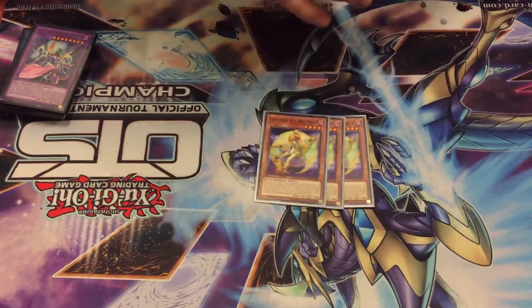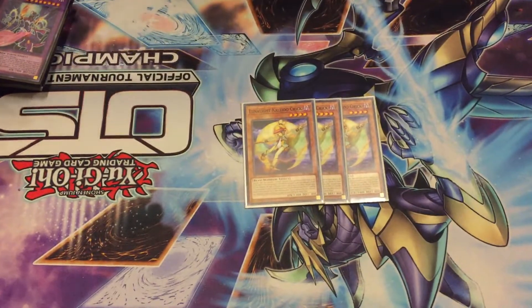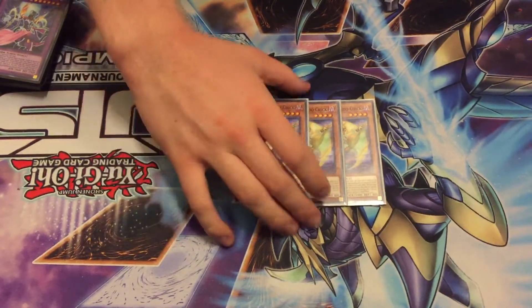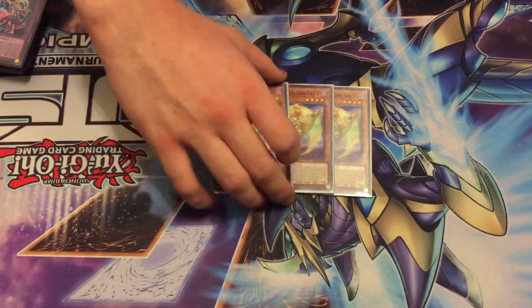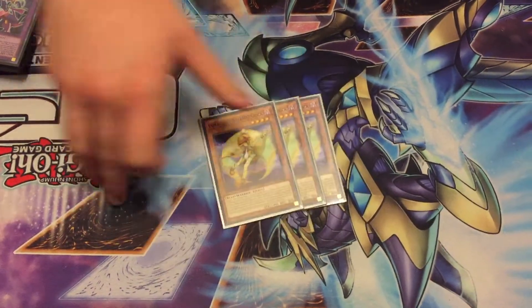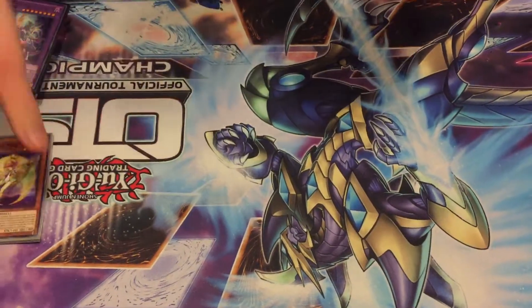We played three copies of Lunalite Kaleido Trick. This is kind of like a Foolish Burial, more like an Armageddon Knight for the deck. You send a Lunalite from your deck to the grave, and it gets that name for the fusion material. It sends as a cost, so people can't Ash it or Imperm it like everyone wants to do.